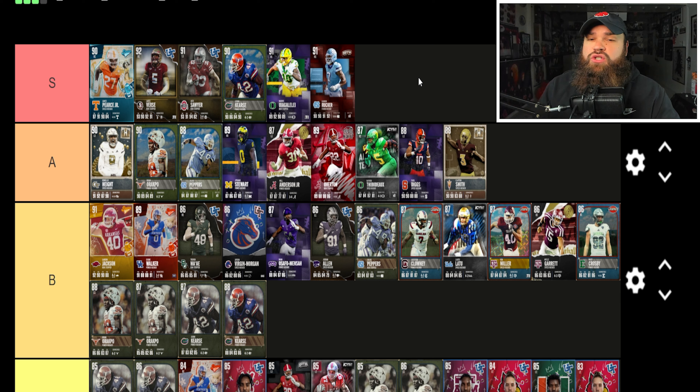Mateo from Oregon is 6'5", 270 lbs — 89 speed, 90 acceleration, 85 power moves, 80 finesse moves, 92 block shed is great, so run defense is actually a strength, with slightly lower impact blocking. No pass rush traits on 'yes.' He's in a weird spot — either top of A or slightly below S. Comparing to Romello Height, Mateo beats him on run defense. I'm leaning Mateo into S tier; he doesn't really have crazy weaknesses and his speed and acceleration are insane.